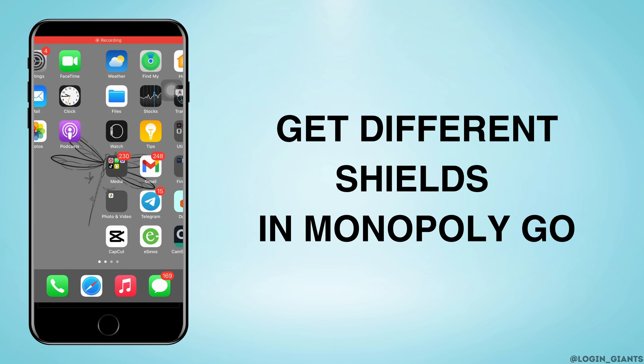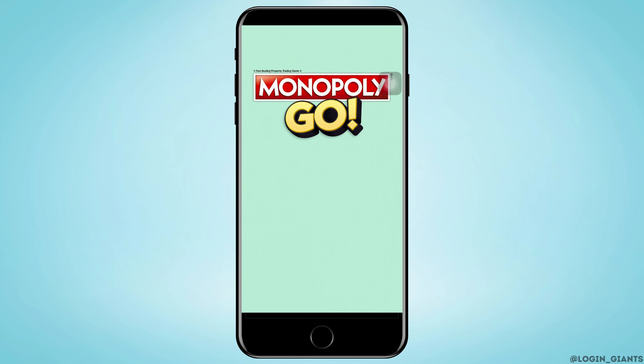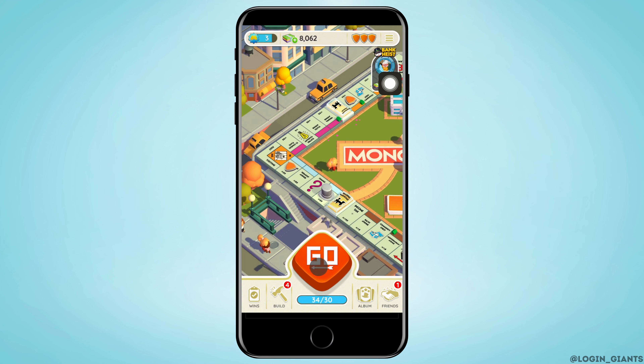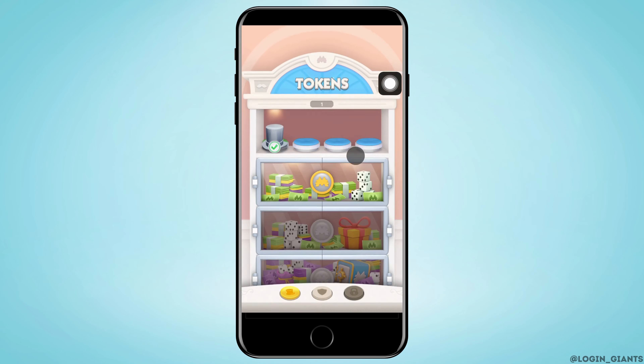How to get different shields on Monopoly Go. Let's jump right into the steps. First, you want to go ahead and open the Monopoly Go app on your phone. The very first way is by playing the game. To play, just tap on go to see the shields tab — tap on the three horizontal lines on the top right corner.